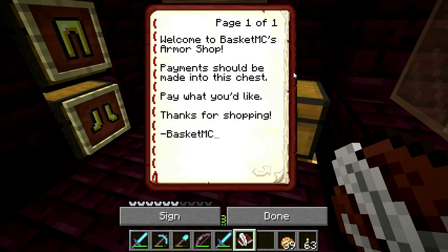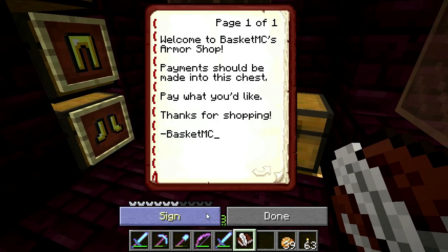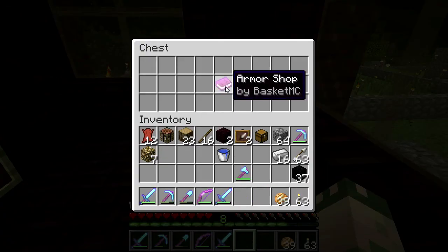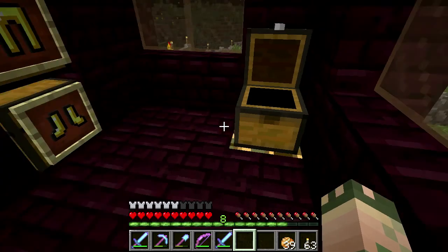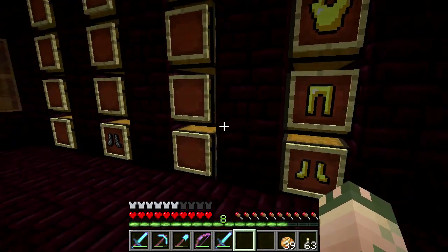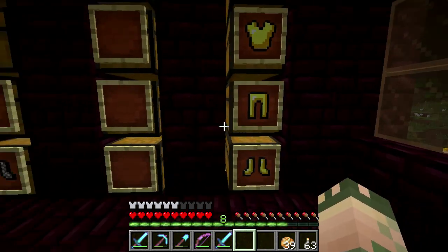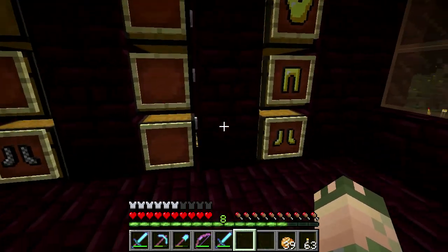We can look at this book — 'Welcome to Basket MC's armor shop. Payments should be made into this chest. Pay what you'd like. Thanks for shopping, Basket MC.' I'll go ahead and sign this — I can make another one if I need to change it. So then they can make payments in here if they'd like, or just take stuff, because it's a bunch of free stuff. I'm actually throwing some away — I have so much. I actually have quite a bit of gold armor.